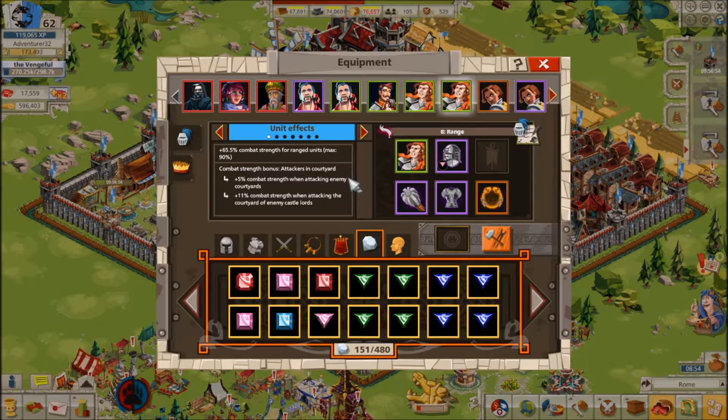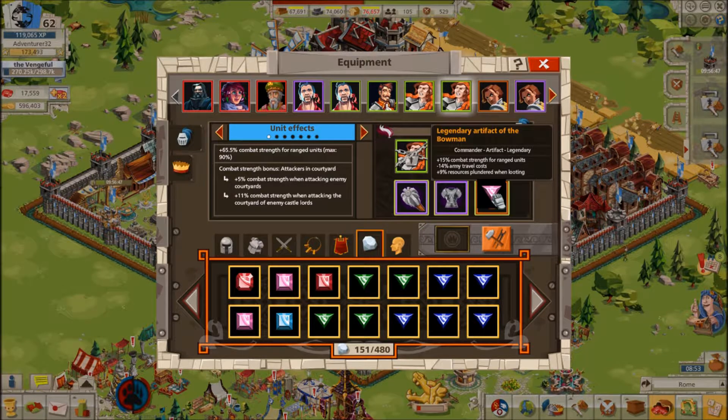Hey guys, I'm Adventurer32 and this is Gems Explained in 4 Minutes. Gems are a type of equipment in Goodgame Empire with their own separate storage from the other pieces of equipment.